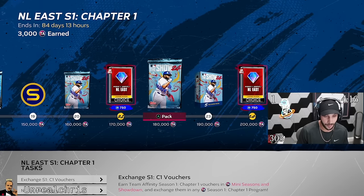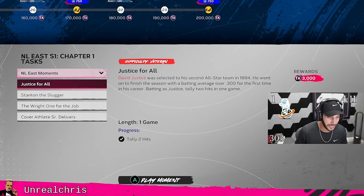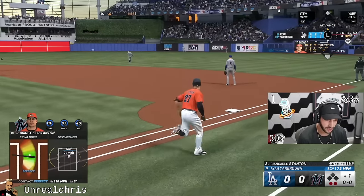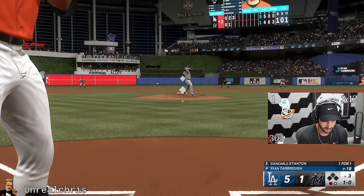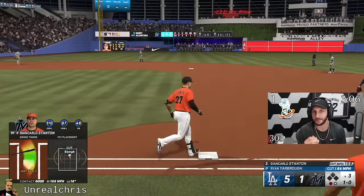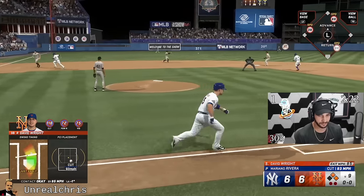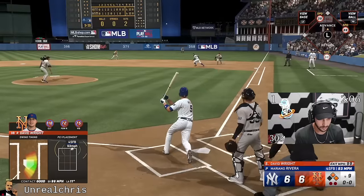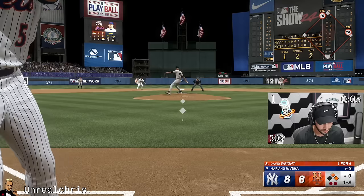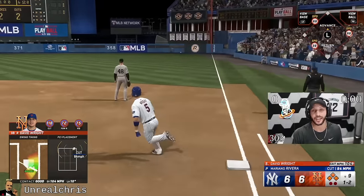They are really hooking you up with packs, man. You're going to be getting so many packs doing no money spent this year. I think they kind of changed Stanton's swing — it doesn't feel as good as it did last year. Actually it still kind of feels the same. They made these moments so easy this year. David Wright on the fourth try got that done. On to the next moment.